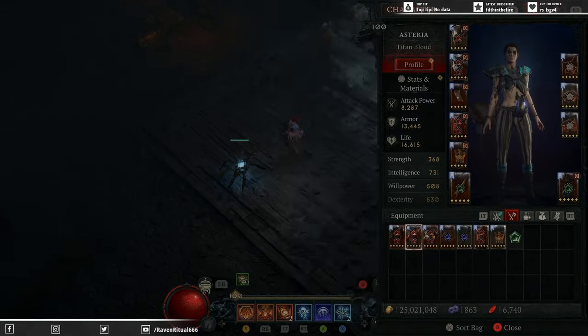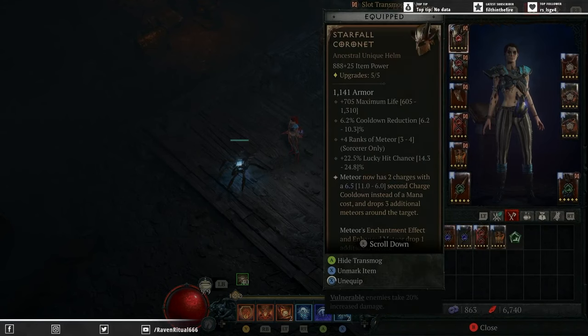Now into the build and some of the changes we've made — we are still running the Starfall Coronet. The rolls are fantastic. Some of the things you want to prioritize: for the aspect you need to have at least a seven-second cooldown, otherwise the wait time on spawning your Meteors is too low. You want four ranks into Meteor, you want your cooldown reduction, lucky hit chance, and max life as high as possible. But I would be prioritizing your ranks of Meteor and your cooldown reduction as your priority stats.